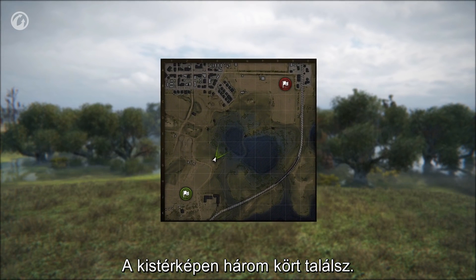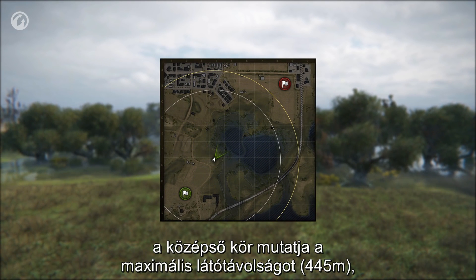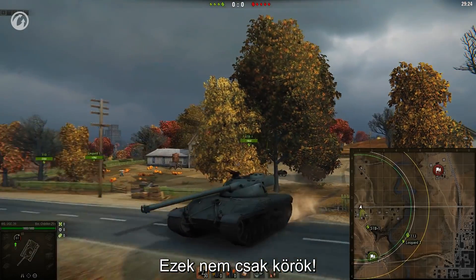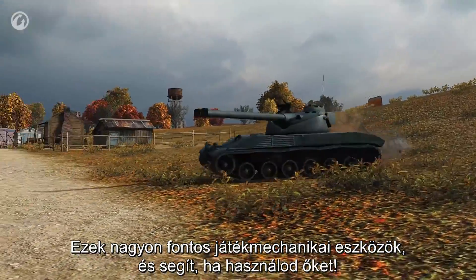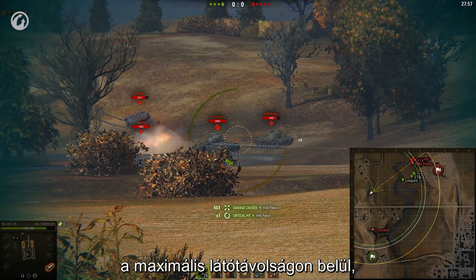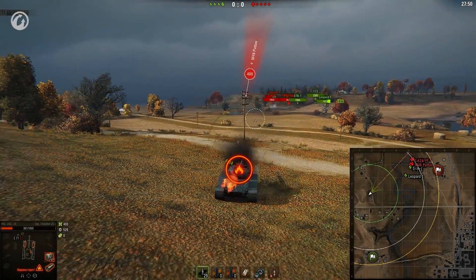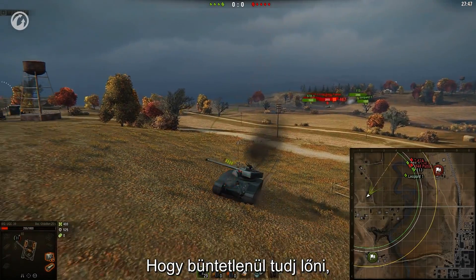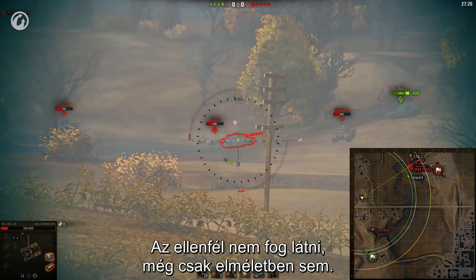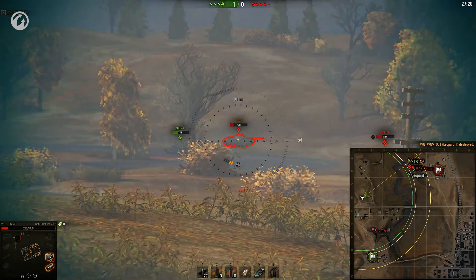There are three circles on your minimap. The big circle shows the draw area. The middle circle shows the maximum view range area. And the small circle shows the current view range of your vehicle. These are not just circles — these are important game tools and you need to use them. Every time you shoot at the enemy within the maximum view range circle, you risk being spotted with all enraging consequences. To shoot with impunity, roll back out of the maximum view range circle — the enemy won't be able to spot you even theoretically, but you can do some damage and save your HP.